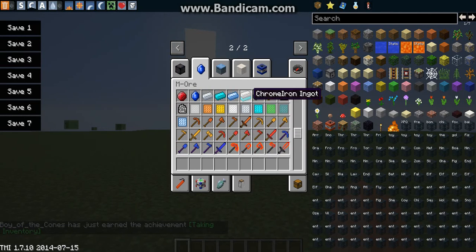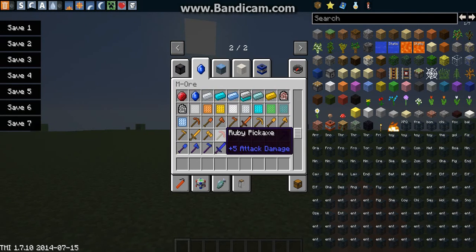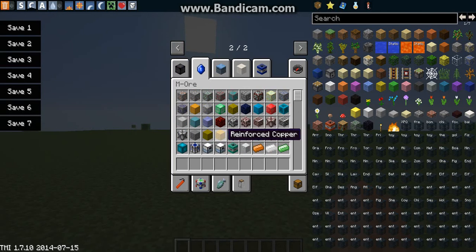So many mods here. Ores here also. And there's bronze. Let's see what these are - what is that, an inventor's table? Let's look at these new ores: we have copper, tin, uranium.